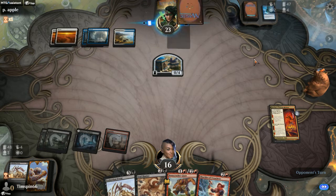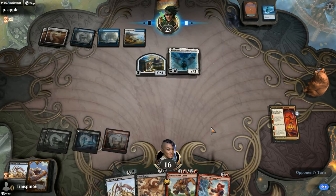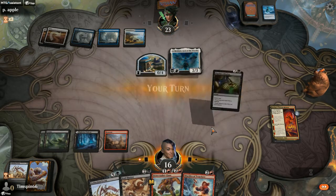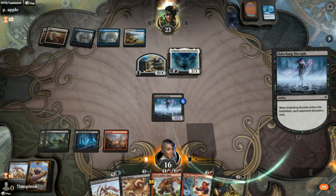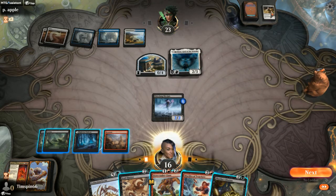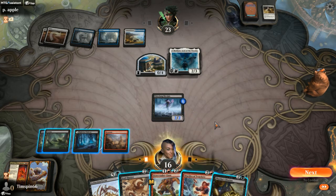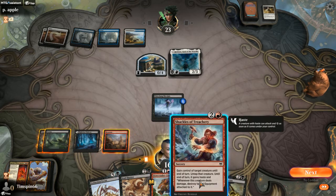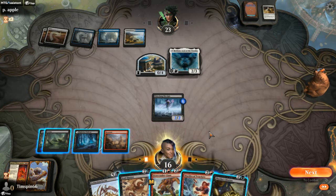They've got two cards in hand. We've got clear card advantage at this point; we can get rid of that very quickly. We've got another Farika, so that was the right choice. They have to empty their hand. All That Glitters is excellent.